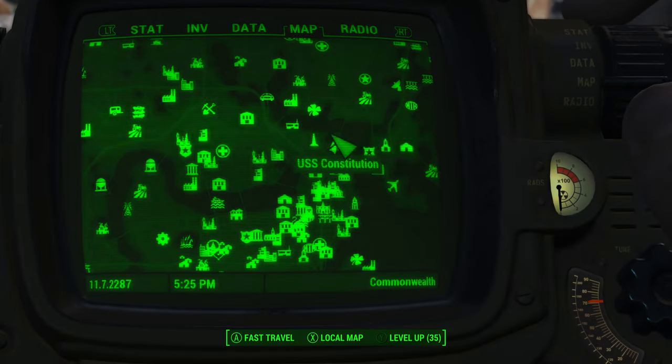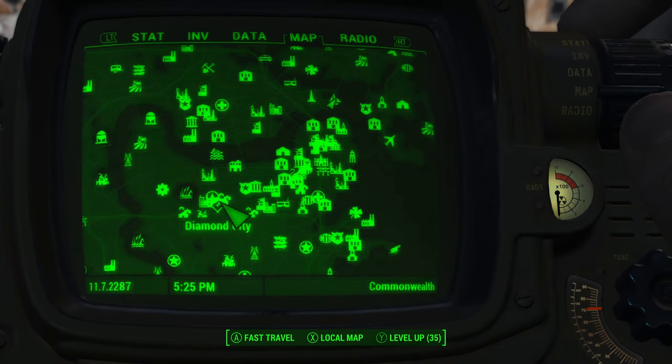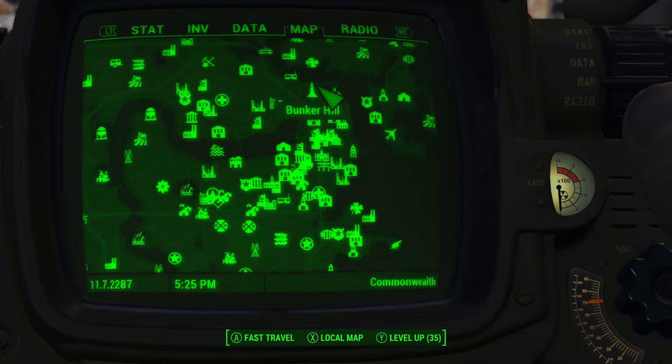In order to get your hands on the weapon, you will first need to make your way to the USS Constitution. It is far northeast of Diamond City and directly east of Bunker Hill.